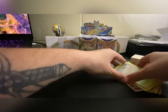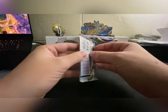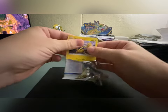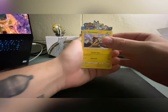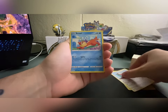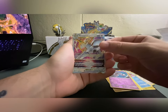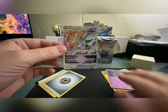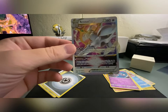One thing I've been noticing is that with Brilliant Stars, the left half of the booster typically tends to have the better cards, so I figured we'd start with the right and maybe finish strong. As far as chase cards go, we're definitely going for any alt art — those are the big ones — but also any secret rares. I'm still missing quite a few from Brilliant Stars. Oh there we go, there's a hit right there! This is my first V-Star pull and it's so fitting that it would be Arceus. Look at that, that is awesome!